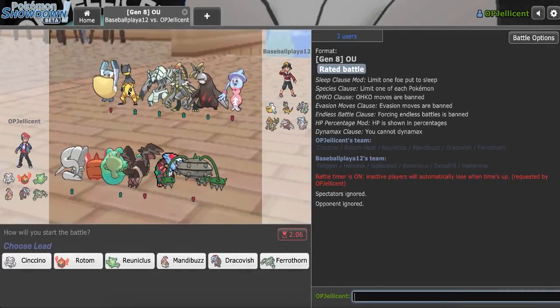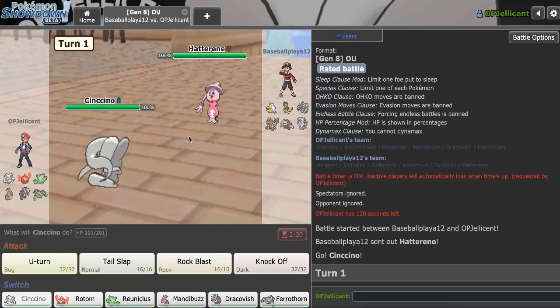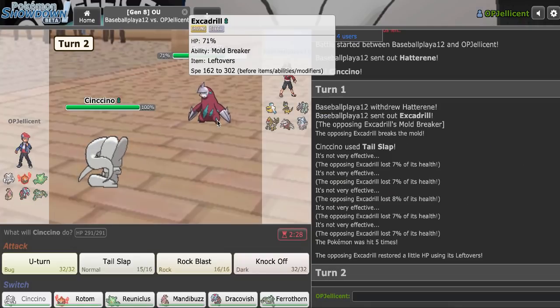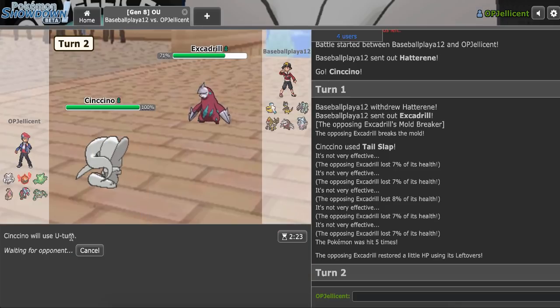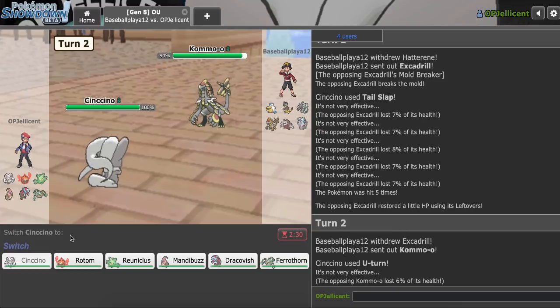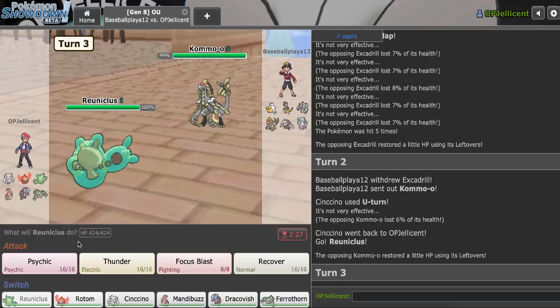Alright, I have another game right here — we have Heliolisk Rain again, which is really interesting. I definitely want to lead off with my Cinccino, I think, against Hatterene. So there are a few plays here — I can Tail Slap and just flinch it, which I'm just going to go for. They go Excadrill and it reveals to be Lefties. What I can do here is U-turn into Ferrothorn and get up my own hazards, maybe. I mean, they should go back to Hatterene on that — there's really not a whole lot I can do. But I don't want to risk my Dracovish. They actually double out again — I don't understand.